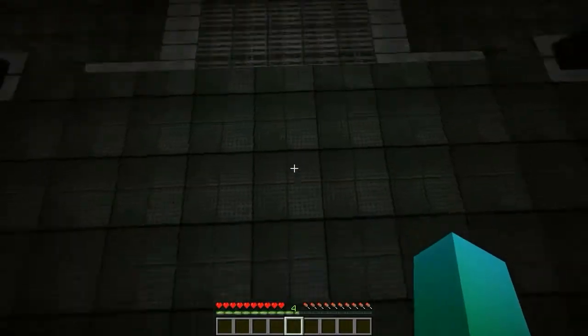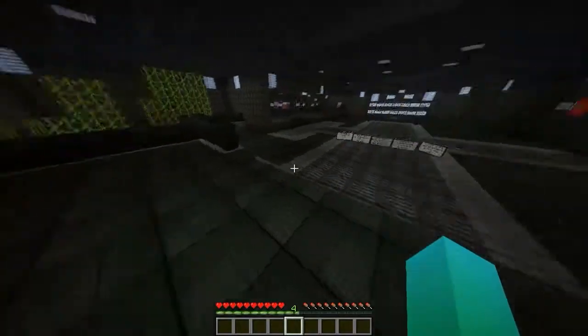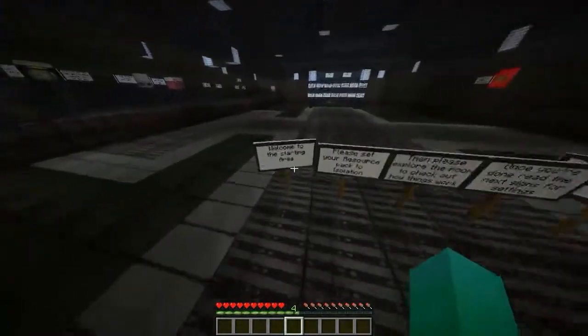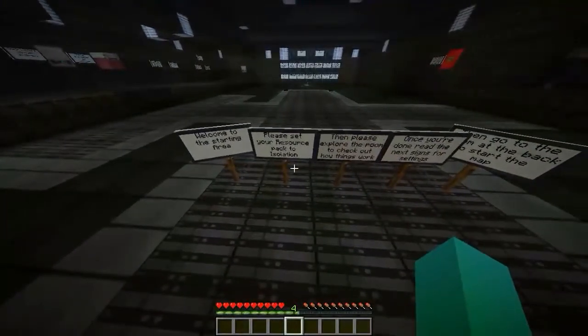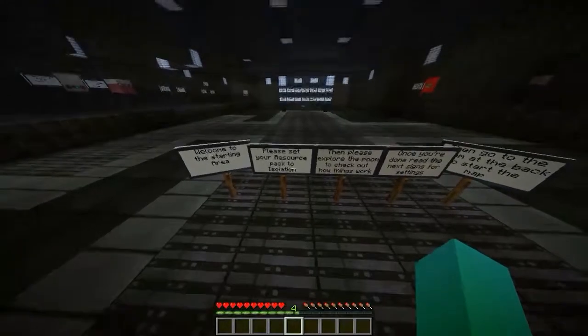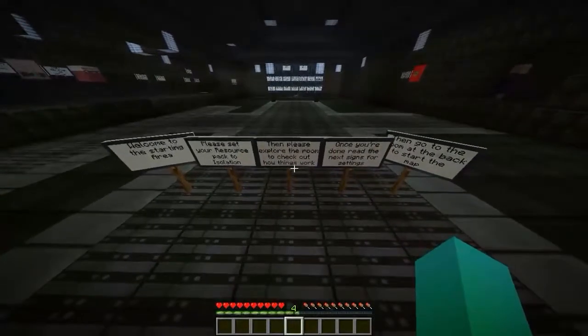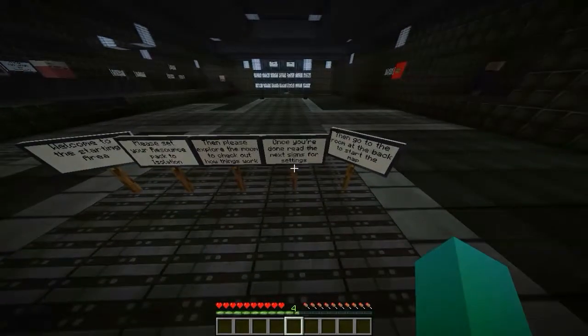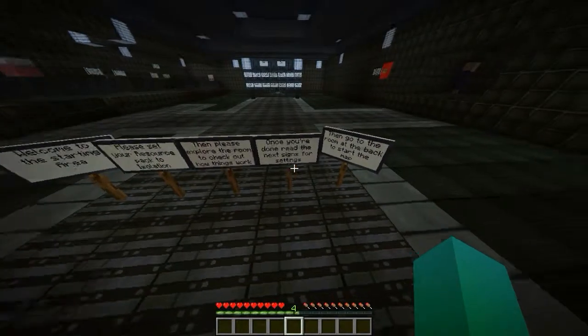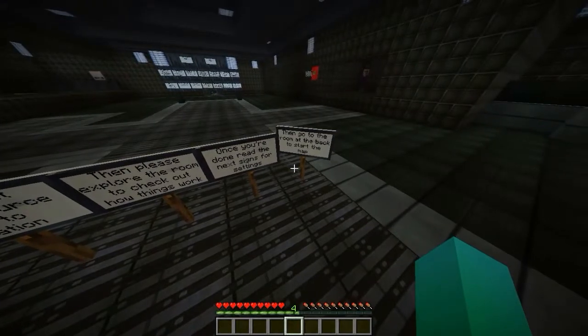It's the first time I've ever looked at it. This is the resource pack. Welcome to the starting area. Please set your resource pack to Isolation, then please explore the room to check out how things work. Once you're done, read the next signs for settings, then go to the room to start the map.